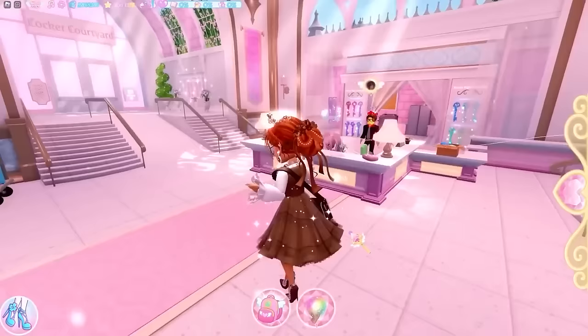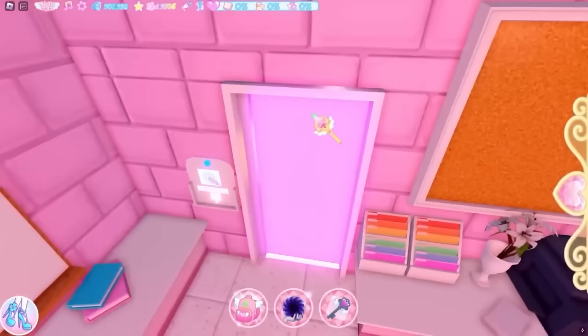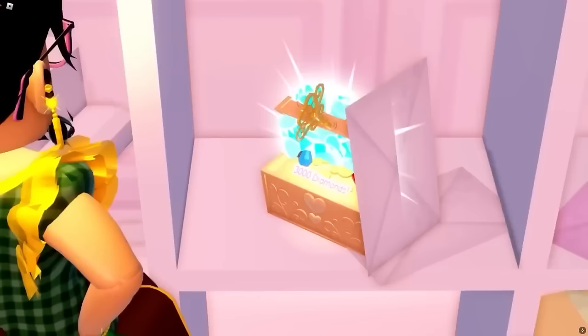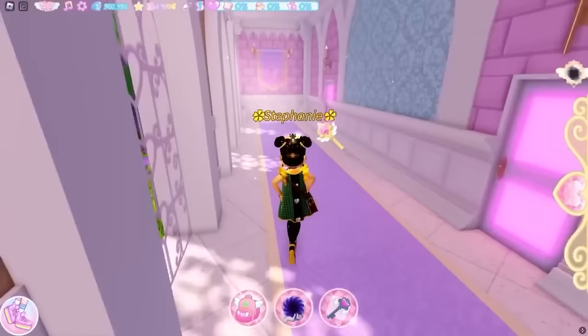The only other chest in here requires you to be level 1500 — it's inside the teacher's lounge. Scan your teacher's card if you have a high enough level. It's cleverly hidden behind a little letter on the shelf, and it contains 3000 diamonds.